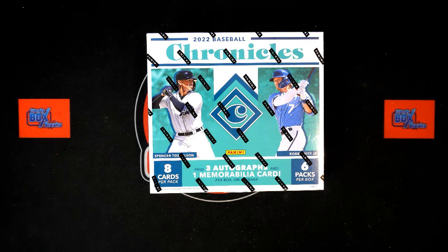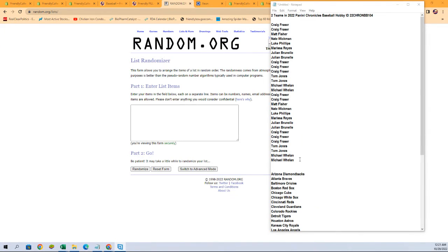It is time for 2022 Panini Chronicles Baseball Hobby Box 104. This is a random team break. We've got our owner names and our teams ready to be randomized seven times each and paired up on a spreadsheet. Let's switch over and start with our owner names.